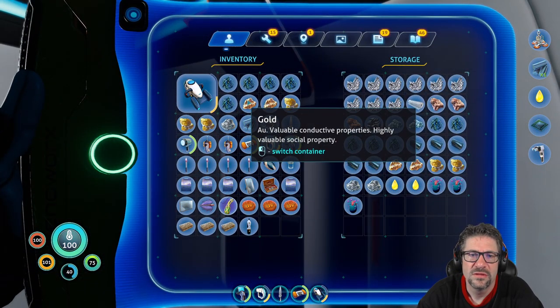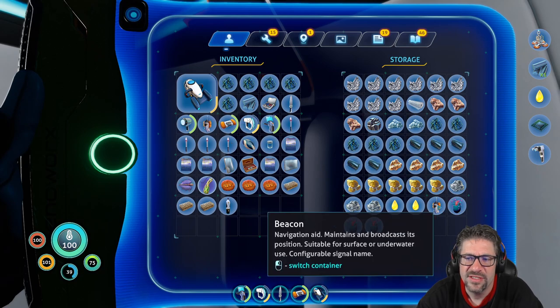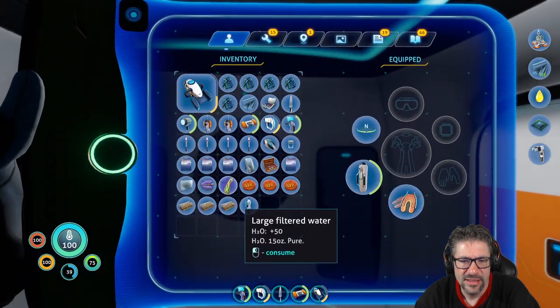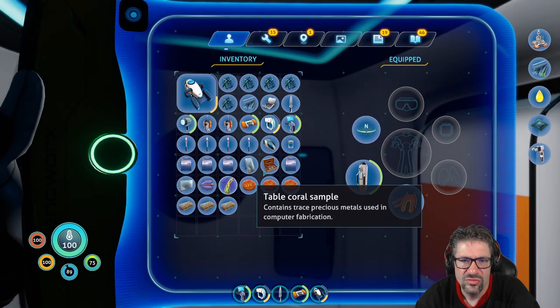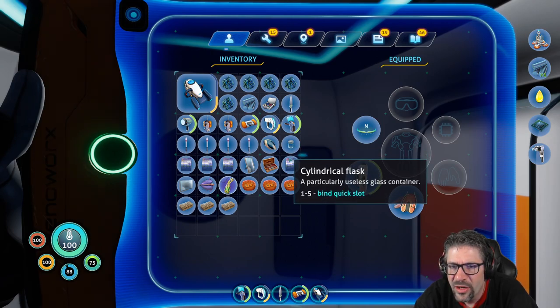Didn't I just... wasn't that copper? Oh no, that's gold. Okay. We don't need the sulfur at the moment. And there's a silver. Two beacons — we can get rid of those. Actually, let's toss those outside. Table coral I still need for the moment. Let's go ahead and drink that. Because we need to — did I have fish? No fish. I got a container. A particularly useless glass container. Binds to quick slots.